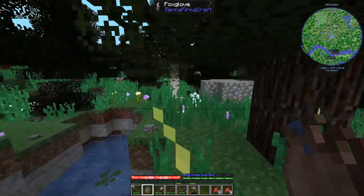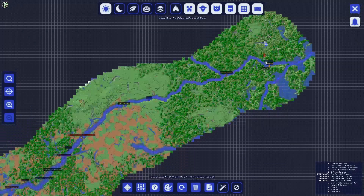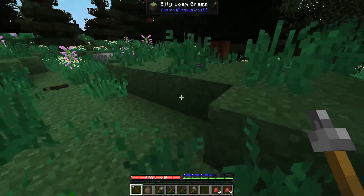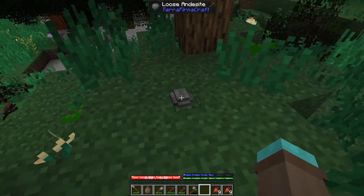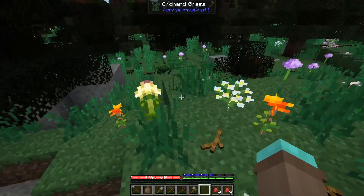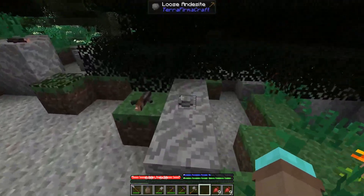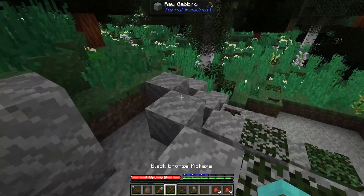I think the direction I'm going to go is a little bit further north, because we haven't really been further north. We've got Gabbro — okay, Gabbro is good. But that's andesite, that's andesite. What we've got all around here is andesite. There's literally andesite onto this Gabbro. So I think this is just one small patch of Gabbro.